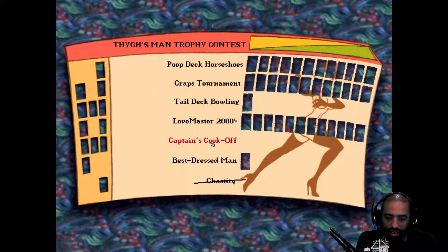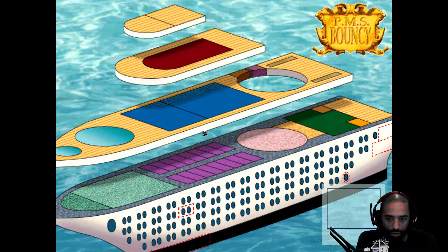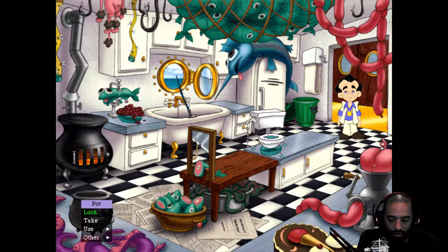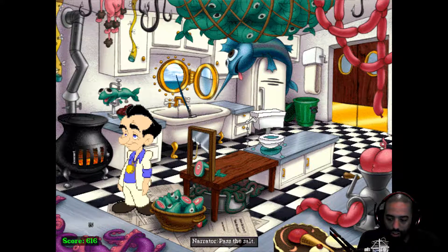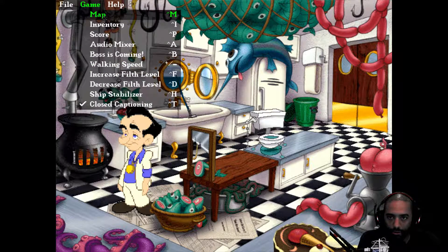We're getting there. We've still got to figure out the poop deck, bowling, and this recipe. I want to go to the kitchen. Let's see if we can start figuring out this recipe. We're going to need a pot for cooking - take that. There's fish heads in here, tube of entrails... hey, there's some salt! That's exactly what I was looking for. Pass the salt. The recipe needs beaver milk - let's go down to the hold and get that and see if we can milk some beavers.